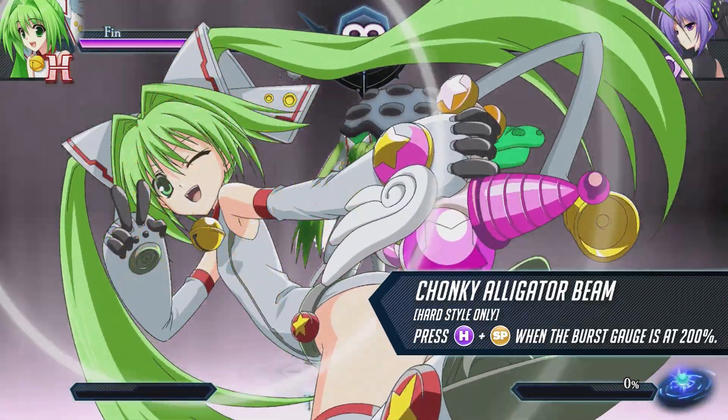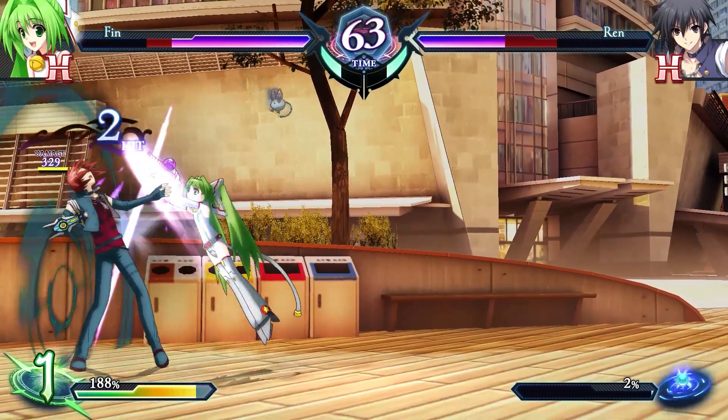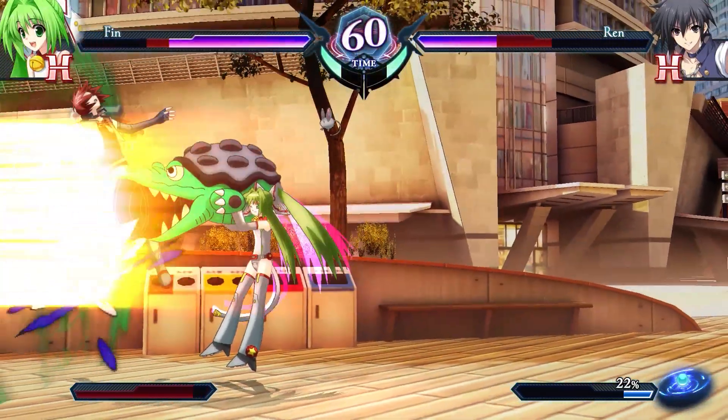Finn fires a laser horizontally in this Phantom Brake. Its wide attack range makes it difficult to avoid. You can easily hit the opponent by observing their moves and triggering on reaction.